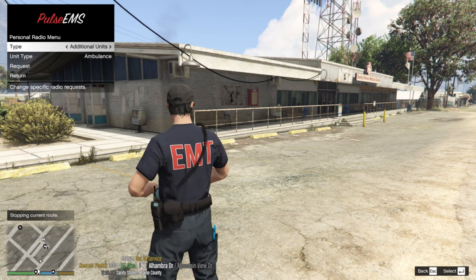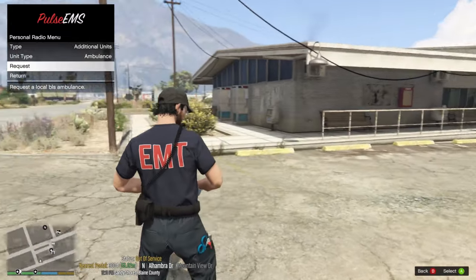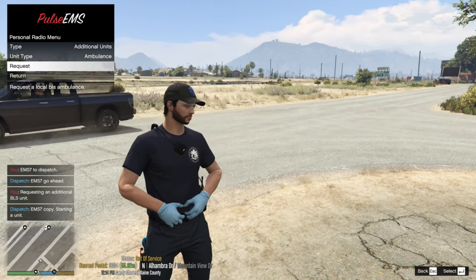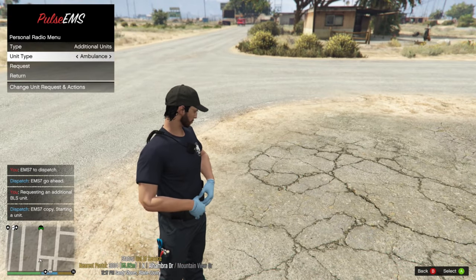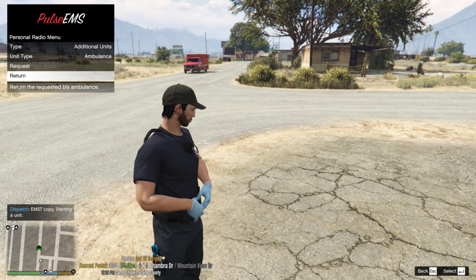You can change your status and request additional units. We're going to go ahead and request an ambulance and see what it does. That's requesting an additional ambulance to the scene - you can see it lights up in green.